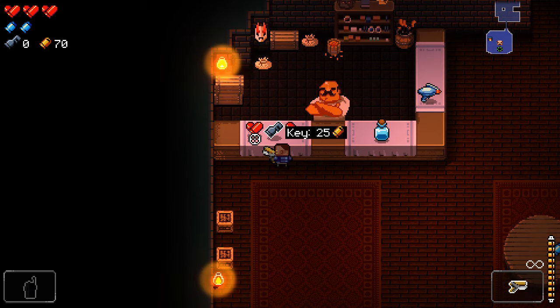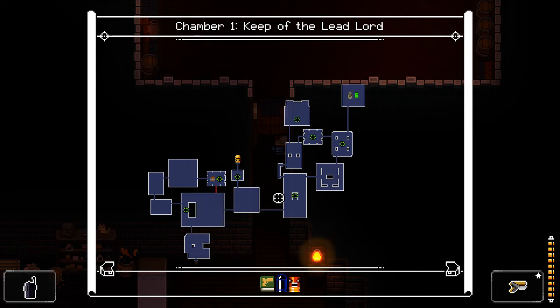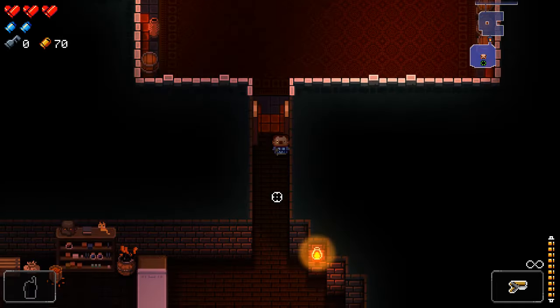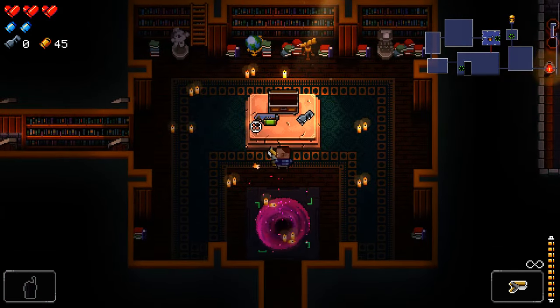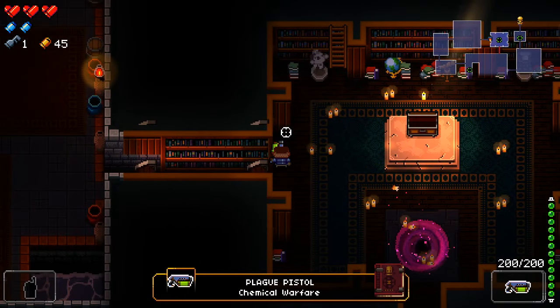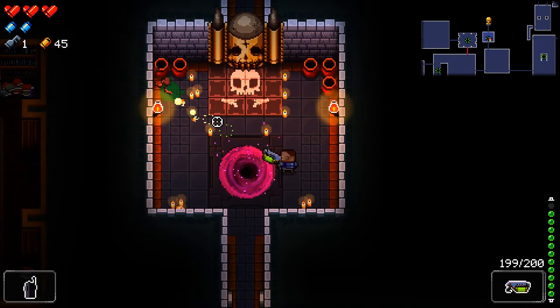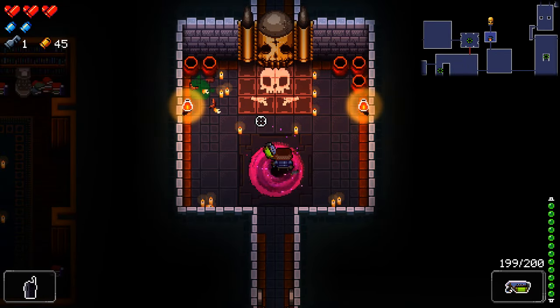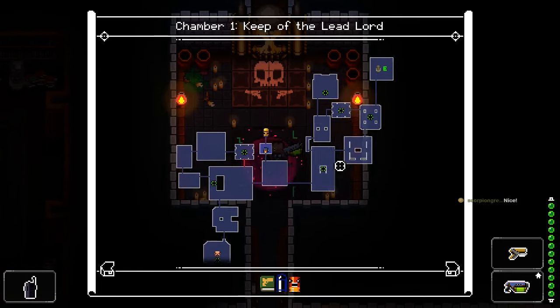Buy a key. I guess we're just going into the boss with what we have. Actually, let's buy the key since we can get a gun out of it. I haven't been able to use our power because we don't have any gun to refill, so might as well see what we can get. What do you know - Plague Pistol right off the bat! That sounds good. Oh, that doesn't look too bad. Hopefully it has a DoT on it - it does, nice. Let's go!